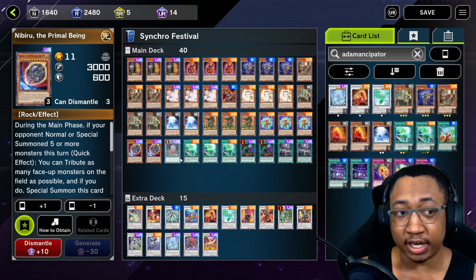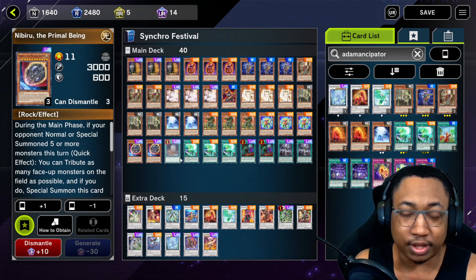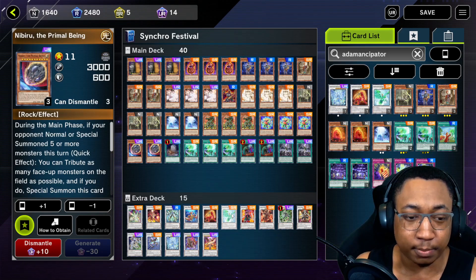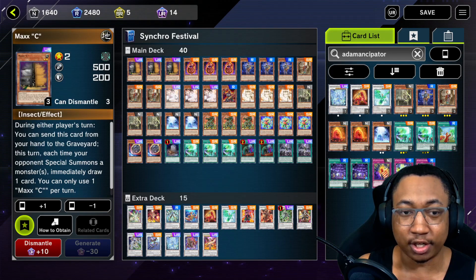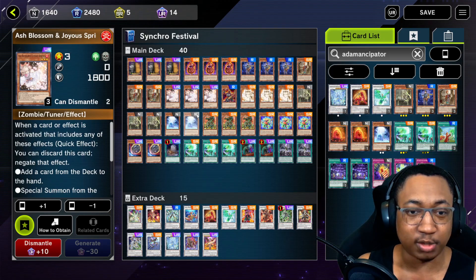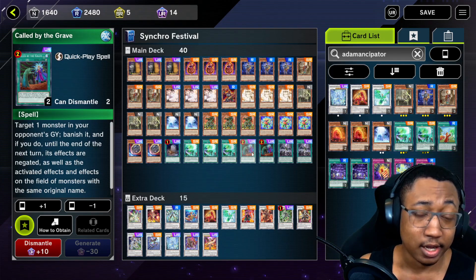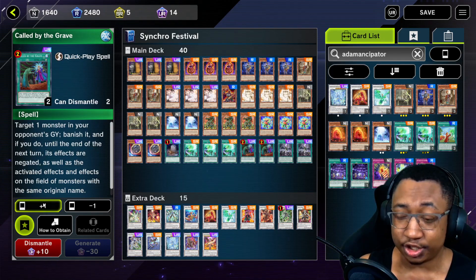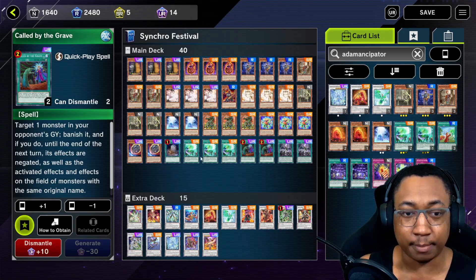Nibiru has a lot of synergy in Anemancipator just because it's a rock and you can special summon it with any of your better Anemancipator excavations like the Reptite. Maxi — you're going to need Maxi, it's a Synchro event; people are spam summoning. And Ash Blossom is Ash Blossom — you've got to have it. I also play Call by the Grave to respond to Ash or Maxi that your opponent has set up.